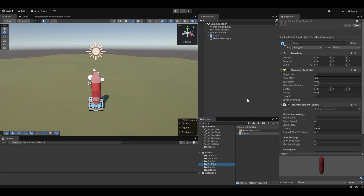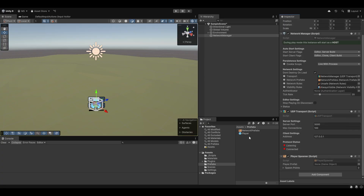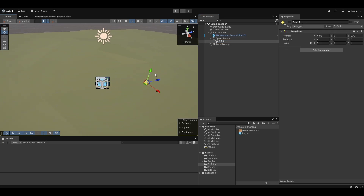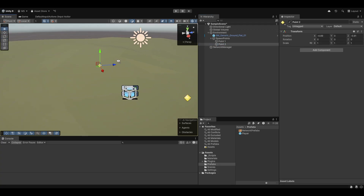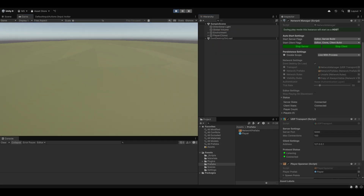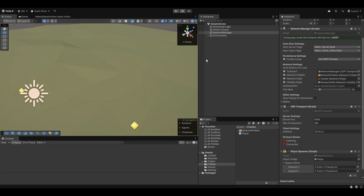Let's go and make a prefab out of the player — drag and drop him into the prefabs folder, then remove him from the scene. You can now see in the network prefabs that the player has been automatically added. On the Network Manager we can add a Player Spawner, drag the player prefab into it, and add some spawn points. I'll add a spawn points empty object under the environment with a couple of positions. Drag them into the Network Manager. Now when we hit play the player should be spawned and we should be able to control him — and there we go, we have a player that's been spawned and works fully as intended.